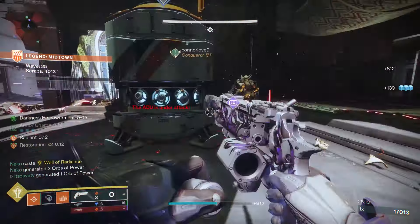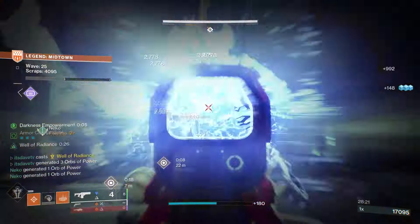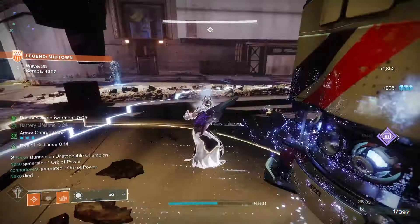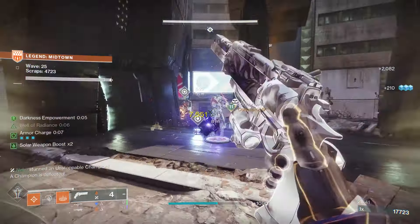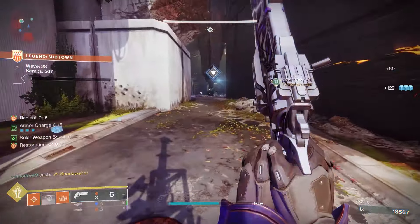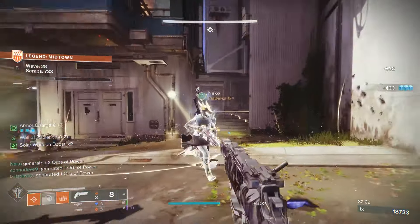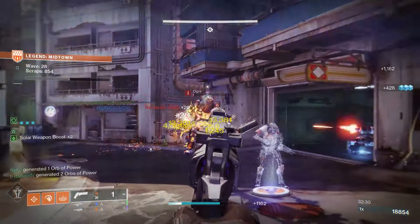I personally like the Healing Grenade setup because I can just toss it down on myself and teammates, get restoration times two right off the bat, then get solar weapon kills to keep restoration times two going. Once I get some precision hits or a solar weapon multi-kill, I'll get radiant and can keep it up pretty much indefinitely. With all the fragment combinations mentioned, you can mix and match. Ember of Benevolence is highly underrated with a Heal Clip weapon — fast ability cooldowns, curing yourself and teammates, restoration times two and radiant all at once. Use your super at the beginning of a round to take full advantage of the perk and get half your super back, and with teammates generating orbs you can have the Well back-to-back very easily.